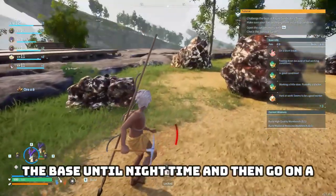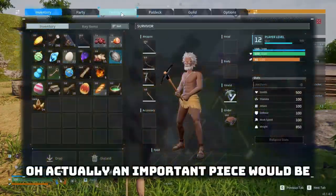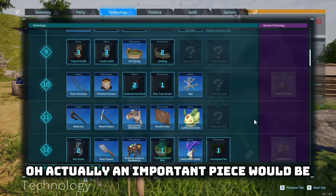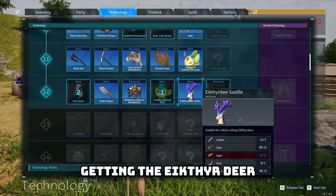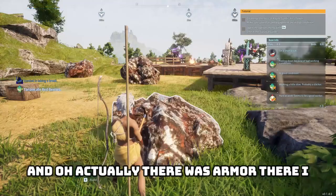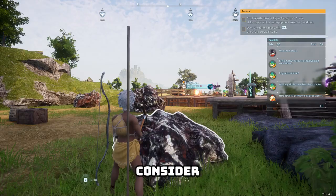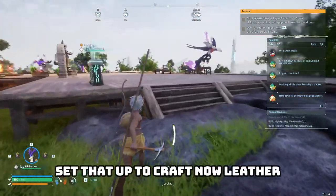I think I might have to dilly-dally around the base until nighttime and then go on a wild spree catching those tombats. An important piece would be getting the Aikthir Deer — that would make me more useful in combat. Oh, actually there was armor there. I could use some of that. Just takes leather? Consider it done — set that up to craft now.